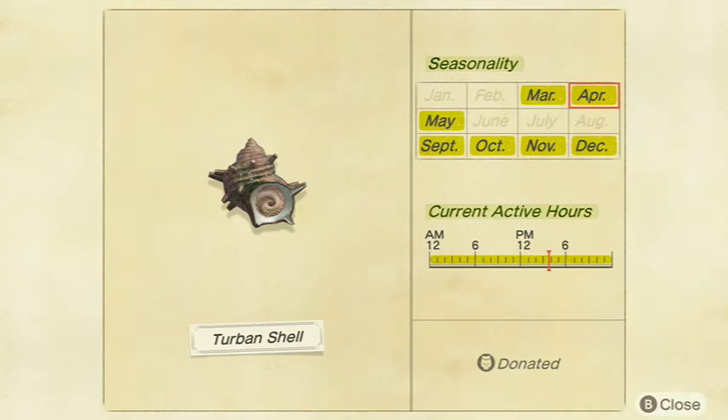Next up we have the Turban Shell — pretty common also. A lot of these things are really common; the rare ones come at the end. The Turban Shell sells for 1,000 bells at Nook's Cranny and is a small shadow size. Available all day in March, April, May, September, October, November, and December in the Northern Hemisphere, and March, April, May, June, September, October, and November in the Southern Hemisphere.